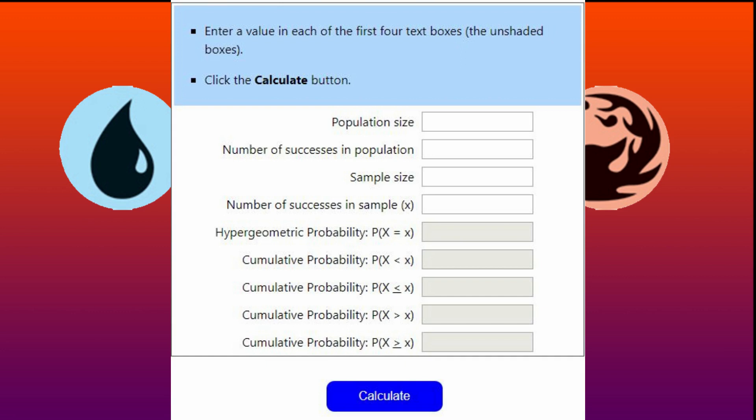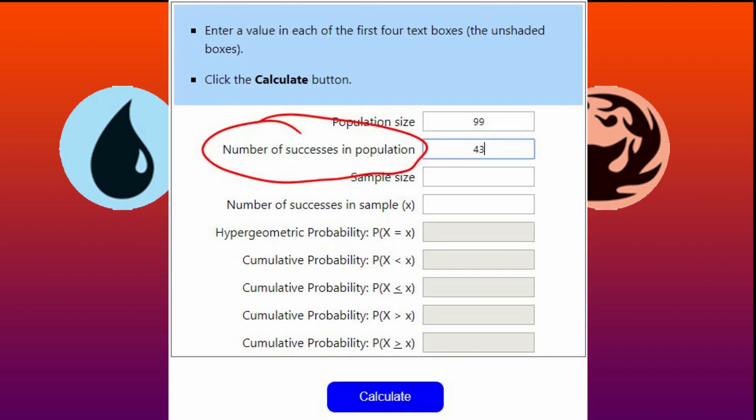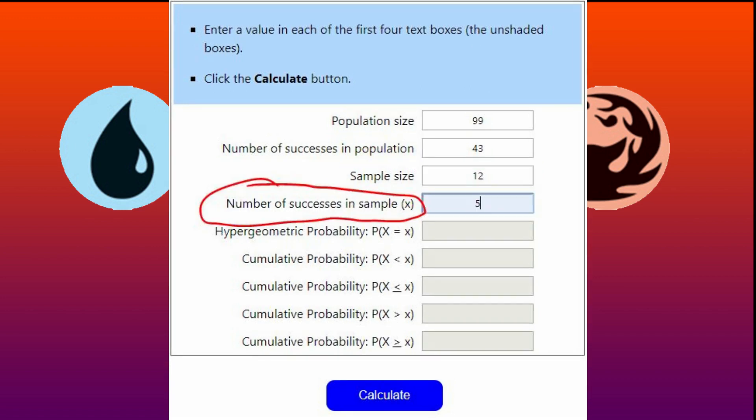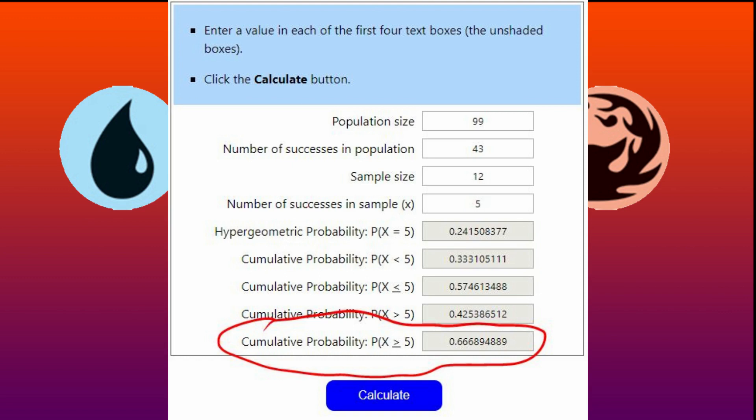Step 2: click the top link in the description to go to a hypergeometric distribution calculator. Set the population size to 99 (or 98 if you have partners). Set the number of successes in the population field to 33 plus the number of ramp spells you have — with 10 ramp spells, that's 43. Set the sample size field to 7 plus your X value, representing cards drawn. Set the number of successes in sample to your X value. Step 3: click calculate. The only field you need is the bottom one, showing your chances of drawing X or more mana. With X being 5 in my Yannet deck, I get 0.66 — meaning only 66% of the time I'm hitting my mana, or nearly one third of my games I'm getting mana screwed.